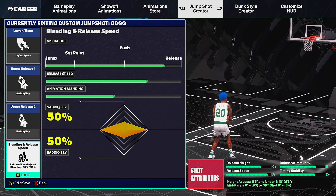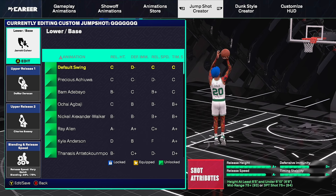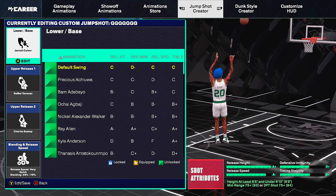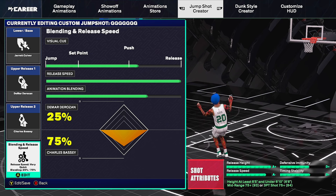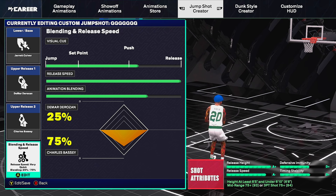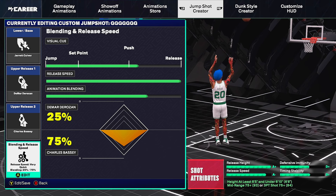Jump shot number two for tall guards is the Jared Culvert base, which has been very good for about three years now. It reminds me of JT Thor from 2K23 or Tracy McGrady from last year. Setup: Jared Culvert base, Marta Rosen upper release one, Charles Bassy upper release two. Visual cue is push, release speed four bars, animation blending 25 Rosen / 75 Charles. Release height A+, release speed A-. You only need a 75 mid-range or 75 three-pointer, so low shooting builds can equip this.